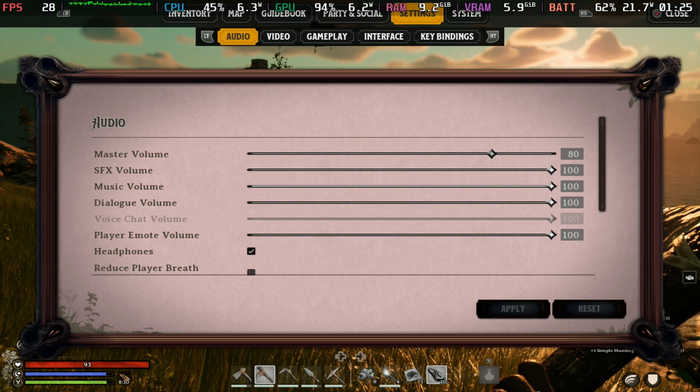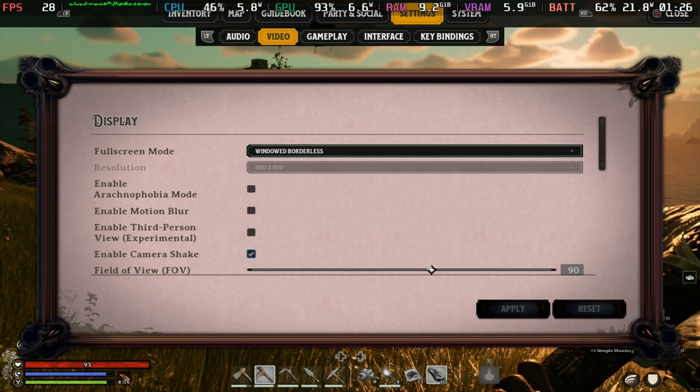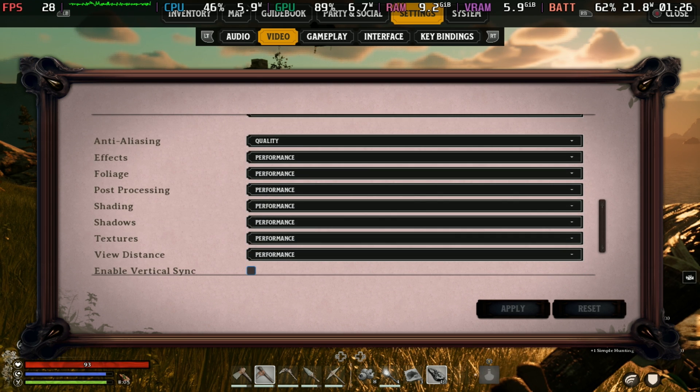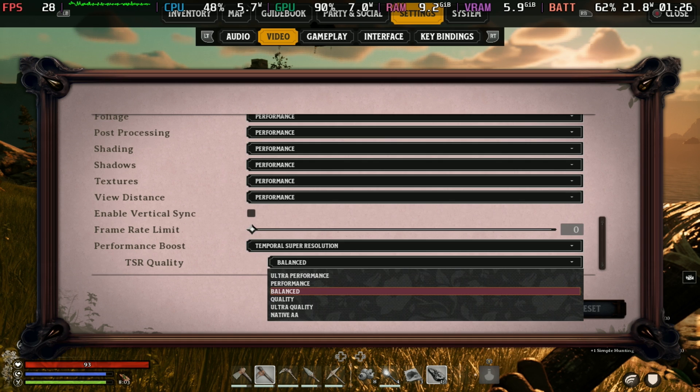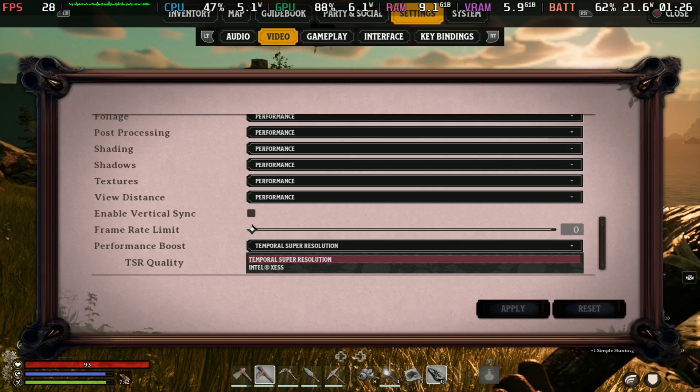Now for the settings I'm running here — and great news for spider haters, there is an arachnophobia mode — I have everything set to performance except for anti-aliasing on quality and the performance boost set to Temporal Super Resolution on the balance mode.